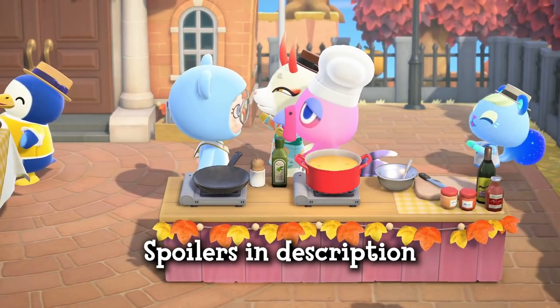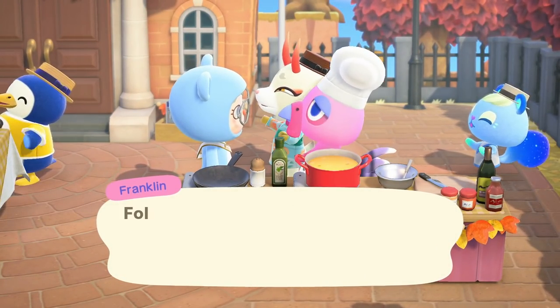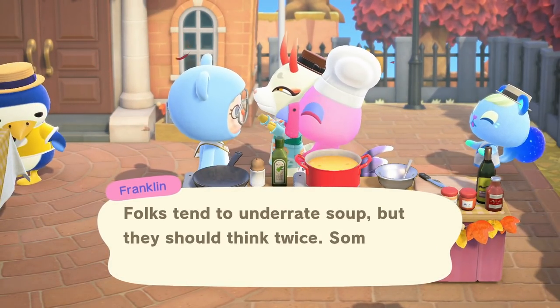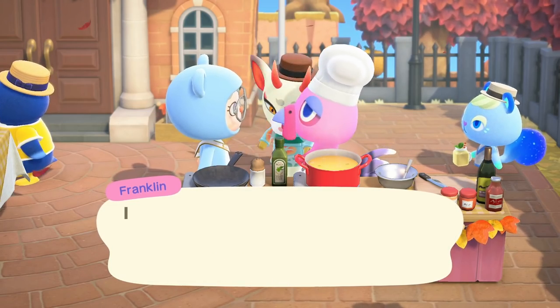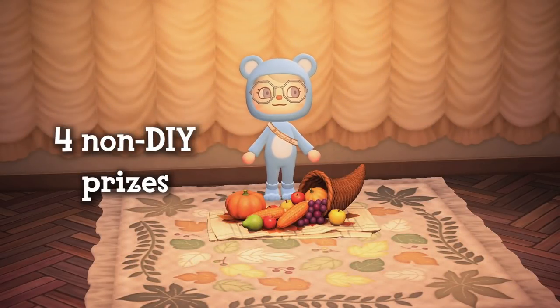This list will also help you out if you want to get a head start on this event. Also, if you need help finding any ingredients such as fish and sea creatures, I've linked a great guide above and in the description from Animal Crossing World that can further help you out. Once you gather all the ingredients that Franklin needs, he will cook the recipes and then give you your prizes, which include the Turkey Day Rug, Turkey Day Wall, Turkey Day Floor, and Cornucopia.